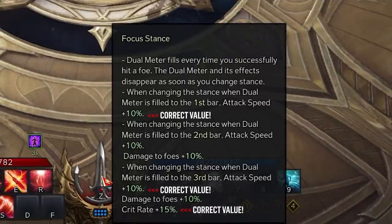When going the opposite direction, swapping from Focus to Flurry: a level 1 meter grants a 5% attack speed bonus, a level 2 meter grants a 10% attack speed bonus and a 10% damage bonus, and at level 3, you again get the most potent form of your buff, granting you 15% attack speed, 10% damage, and 25% more crit damage.